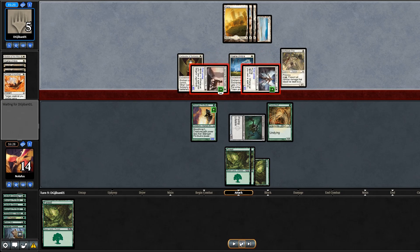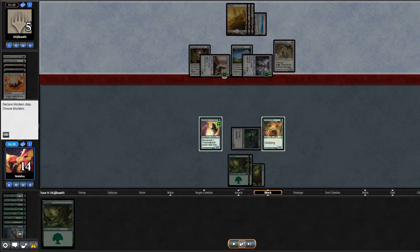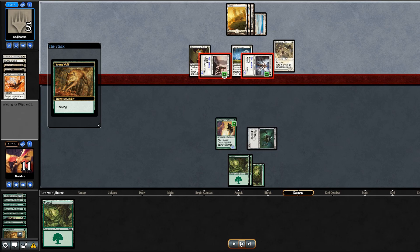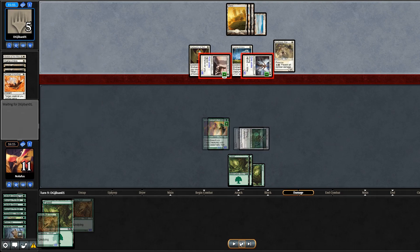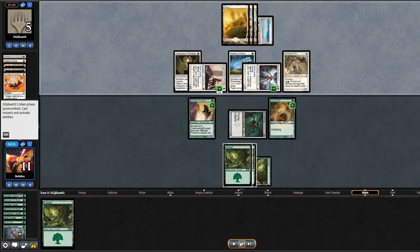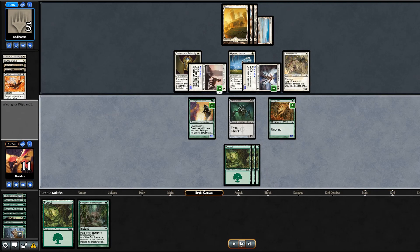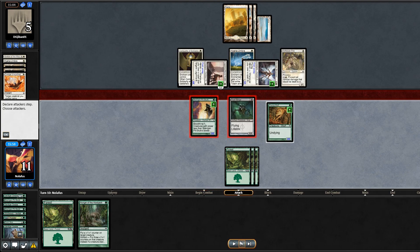They play Death-Blade Elite — I did not want to see that. It'll get rid of Vault Skirge. They make a full swing. I choose to block the Trailblazer — with Double Strike it could potentially kill me if it's a 5/9 dealing 10. I block and Young Wolf comes back as a 2/2. I draw Hunger of the Howlpack and swing out with everything just to force blocks with the Death-Blade Elite.